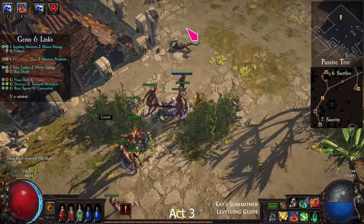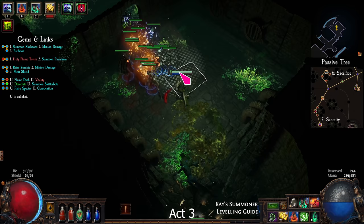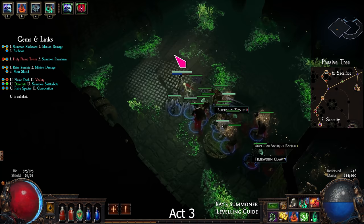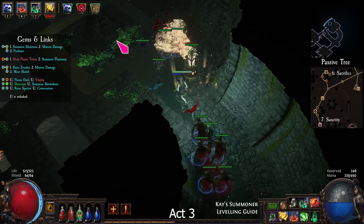Find the sewer grating and enter the Sewers. There are 3 quest items and a hideout to unlock here. Complete the trial in the Catacombs, then return to town. Take the skill book from Hargan.